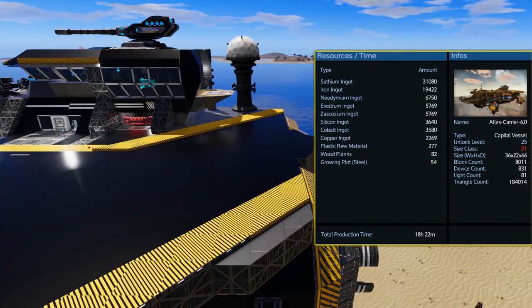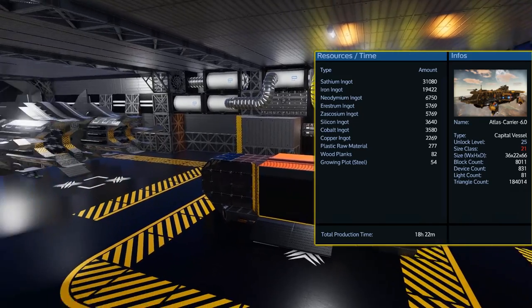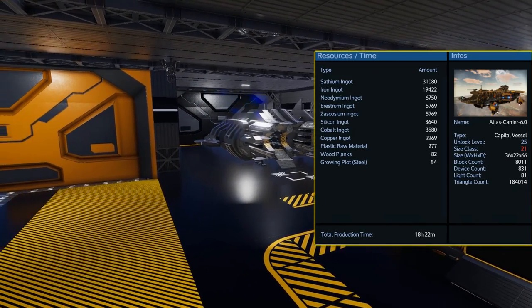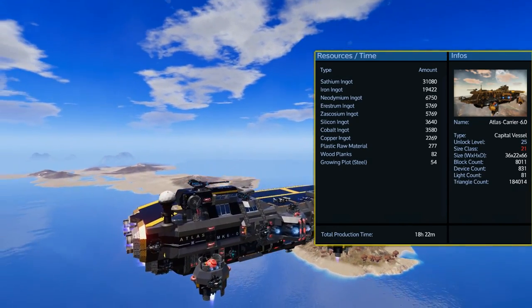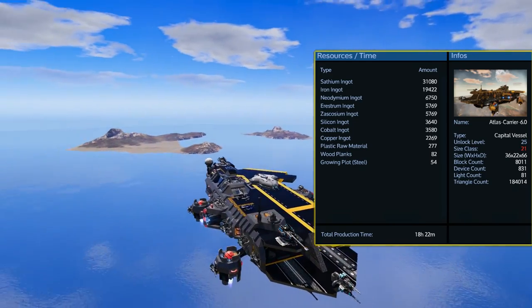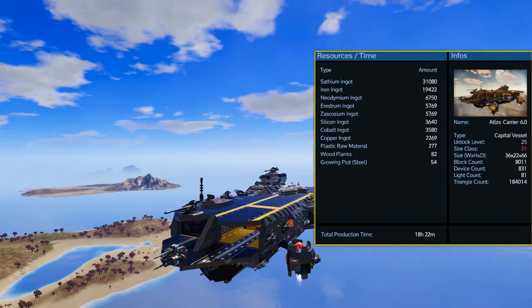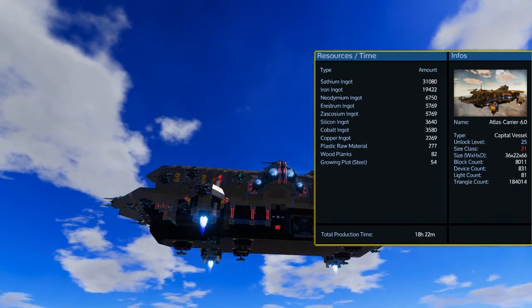As far as resources for building the Atlas, you will need mostly satium and iron. However, you will need 5,769 restrum and zaskosium as well, making this definitely a later game vessel. One interesting thing to note is that in this page it shows the size class as being 21 rather than 10.